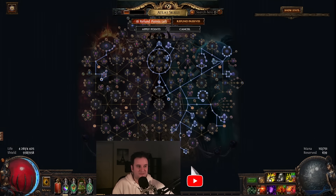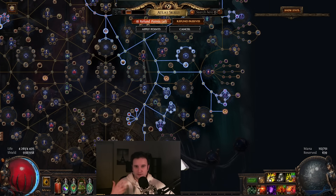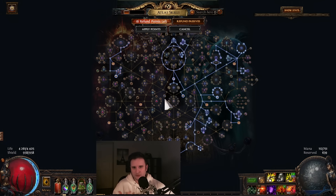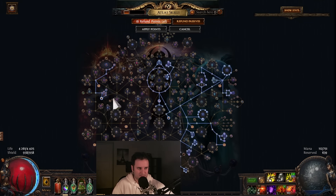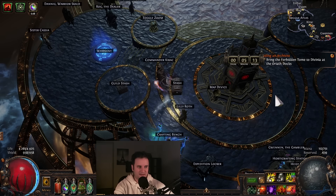A lot of people ask me what I've been farming — I've been farming Legion Expedition. I will make a full video on this, probably coming out either tomorrow or the day after. I basically want to use Scourge Arrow's crazy coverage. It's not actually clear speed, but coverage — it just has so much coverage. Obviously you're still a Ballista build at the end of the day, which you could respec into self-cast if you wanted. Legions have been great; there's a lot of money. Full video on that coming out soon.